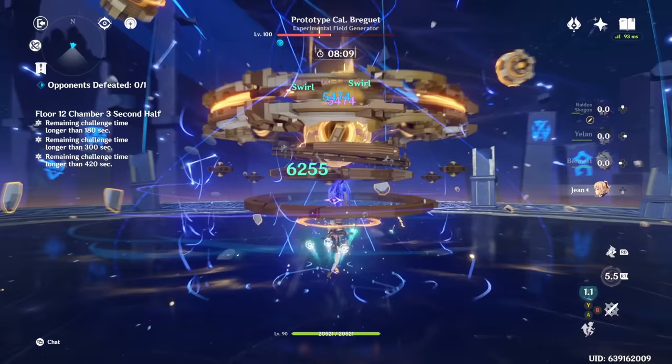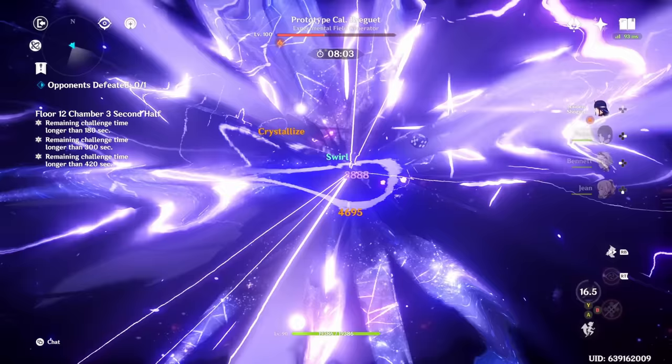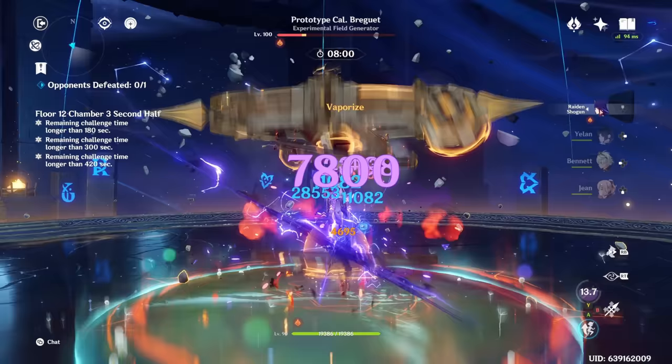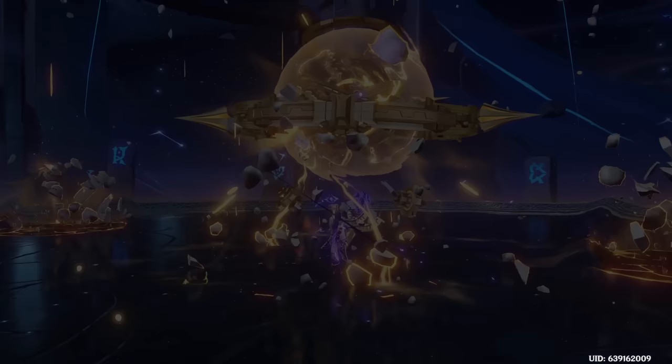You'll want to start with Raiden's skill, then Xingqiu's skill and burst — because Electro and Hydro can coexist on the enemy — then swirl with Jean's skill, then Bennett's skill and burst to apply Pyro, then burst with Jean, thus completing everything. You're going to get Overloads, Vaporizes, and it's just going to be a grand old time. It's a really, really strong team. I also really like it with Yelan for further buffing Raiden's damage. The team slaps, I'm not going to lie.